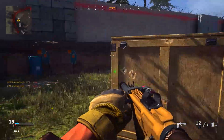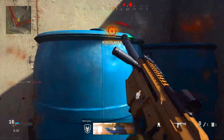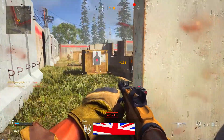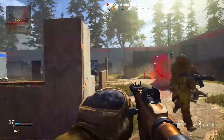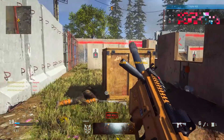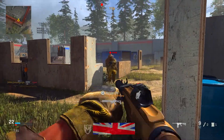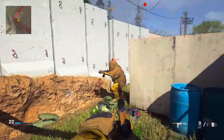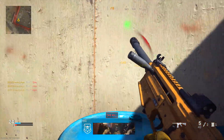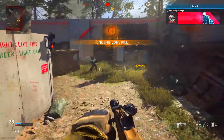When it comes to unlocking this challenge, I would highly recommend playing the Shoot the Ship Mosh Pit, which combines Shipment and Shoot House 24/7 — the two smallest maps in the game, making them perfect for shotguns. Since Shoot the Ship is a mosh pit, there are a ton of different game modes. I'd recommend lobby surfing to get into TDM or Kill Confirmed, as those are the shortest game modes, meaning you'll be completing a lot of games in a very short amount of time — which is key since you need to complete 15 games.